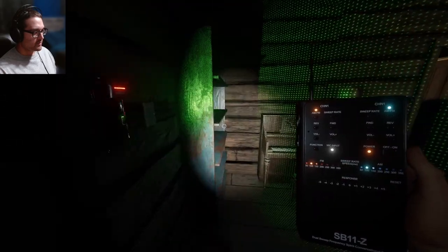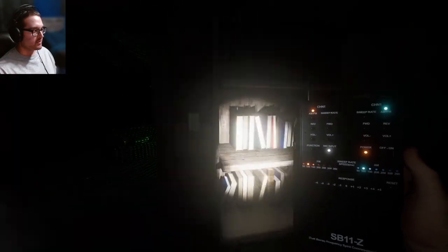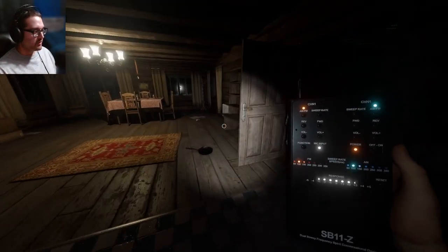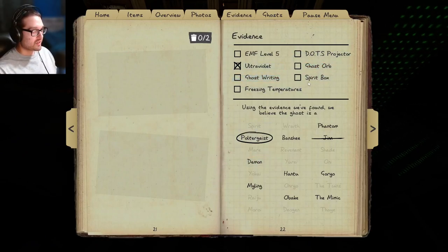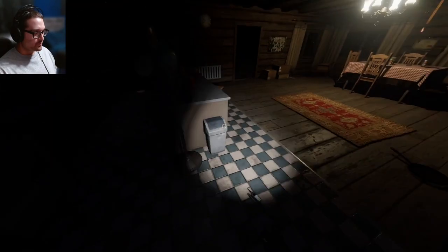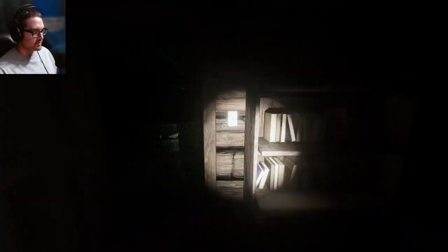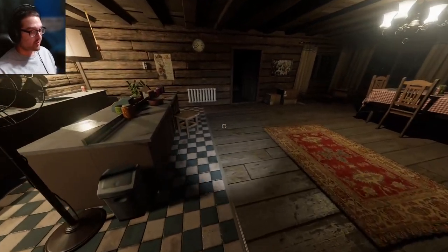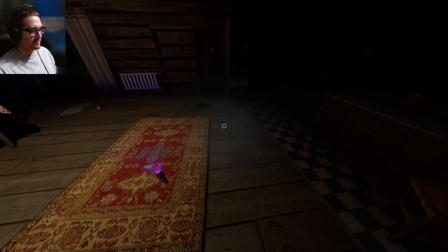It just touched the door through the wall! Are you here? Are you friendly? Yeah, this is pretty obviously going to be the Poltergeist, but what other things could we rule out? Can't be ghost orbs — Mimic ruled out. We can't be DOTS, can't be UV. We haven't seen ghost orbs or EMF5 despite it doing so much stuff. I think it is a Poltergeist.